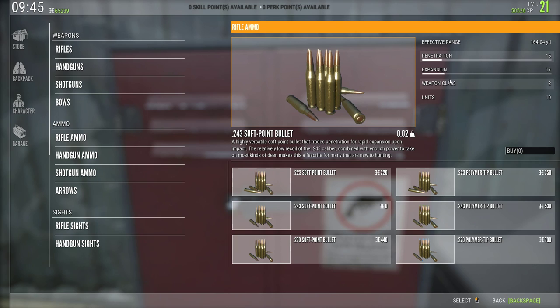Even though expansion is supposed to produce bigger blood trails, I think the added penetration — especially for brain shots, neck shots, or spine shots — makes polymer tip bullets the right call. I know it costs a little more from the start, but switching to polymer tips will make your first few hours a lot more enjoyable. That covers rifle ammo — let's move down to handgun ammo.